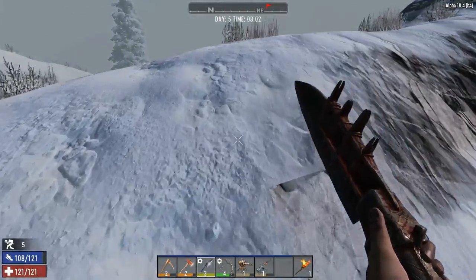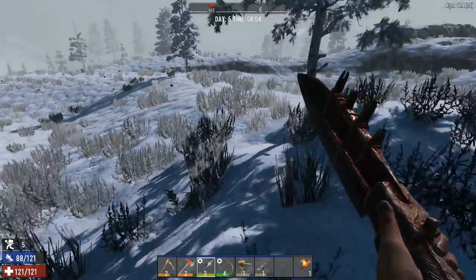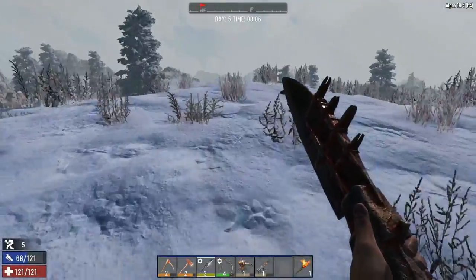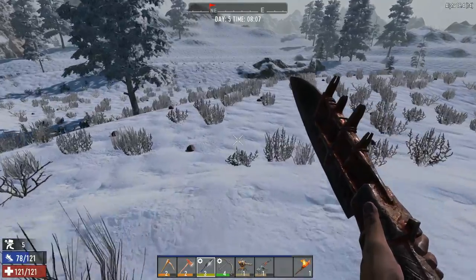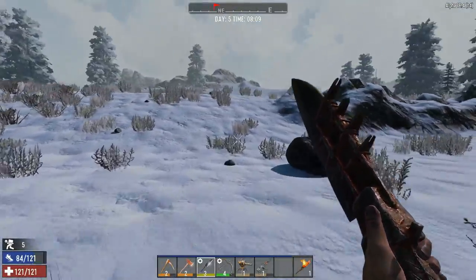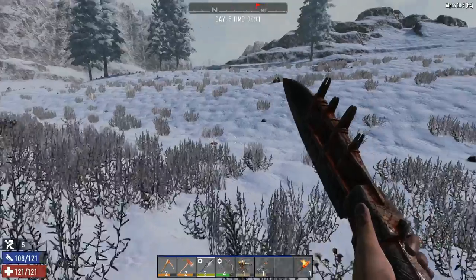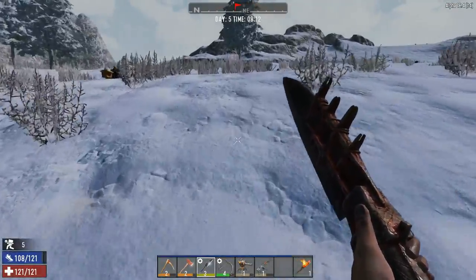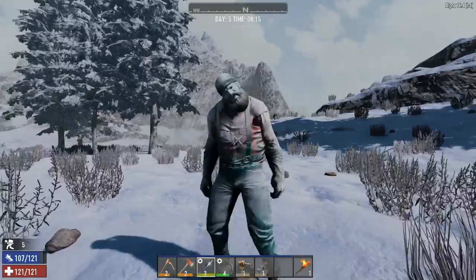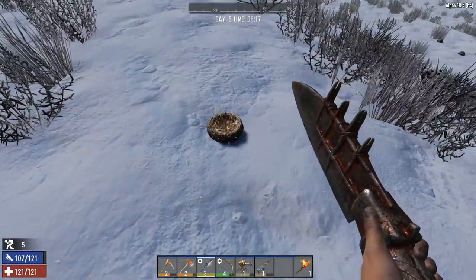Anyway, enough mucking around — time to get to the trader. Also once I get done with all that I'll probably spend a lot of off-camera time mining, so I'll be getting a lot of useful material. I'm just selling the junk guns. I don't really want to get close to that guy, but why not — I'm going to go that way anyway. I do like it when I win.